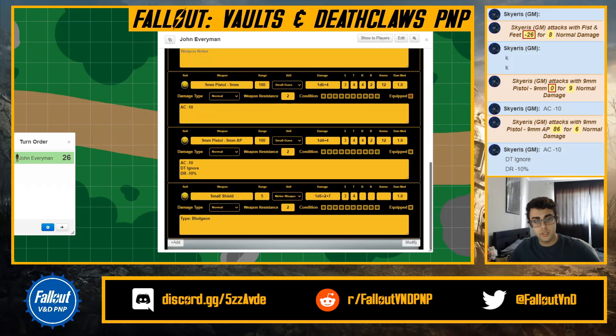For the small shield as a weapon, it's similar to fist and feet but the damage equation is slightly different: 1d6 plus 2 plus MD. I separated the plus 2 from the MD so I know which is which. The weapon type is bludgeon — written down so I remember I can only do bludgeon melee weapon moves with the shield.